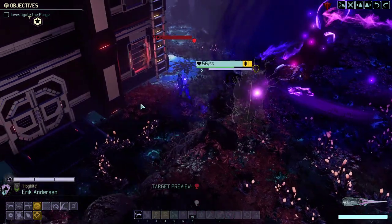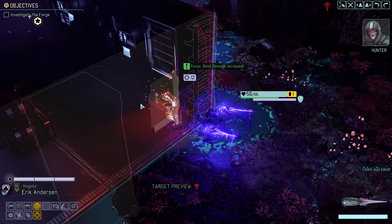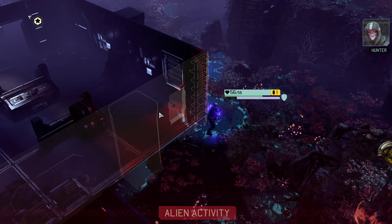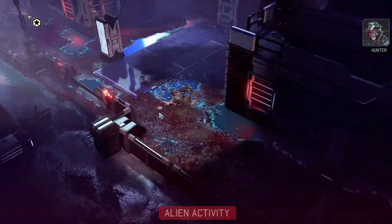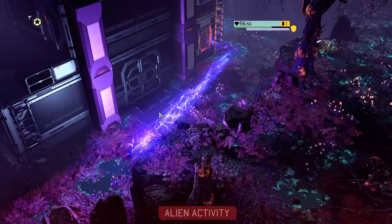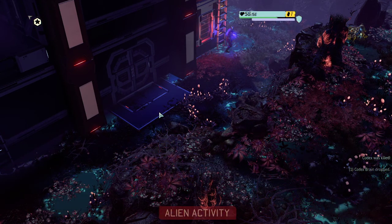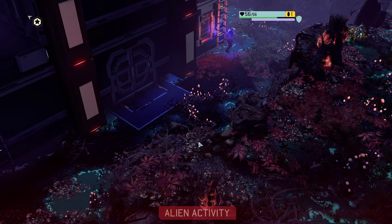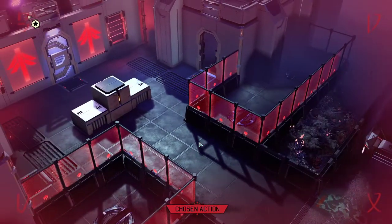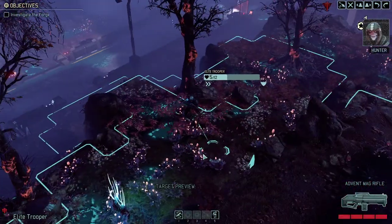We're going to position ourselves here in case the Codex is moving, and then kill it. Jokes are new, my friend - you just reflected yourself to death. Two down and we do have two towers to go. Although it is unfair, it's also incredibly funny to see someone with such huge movement interact.